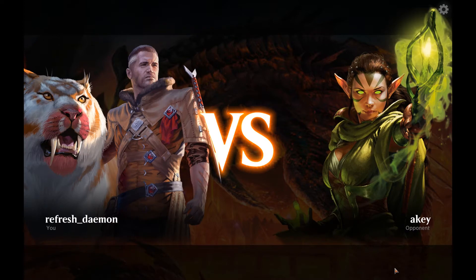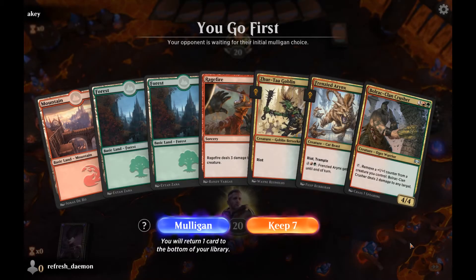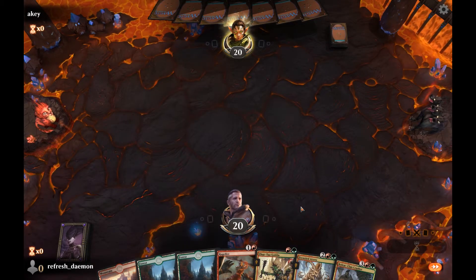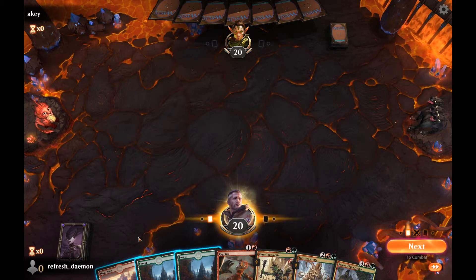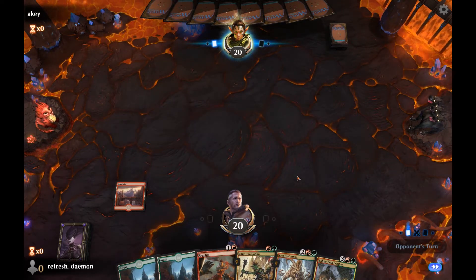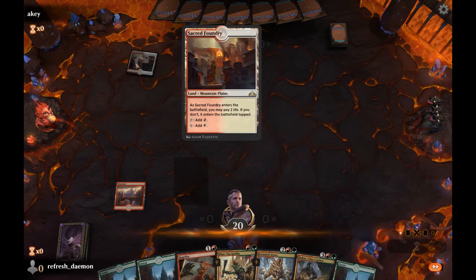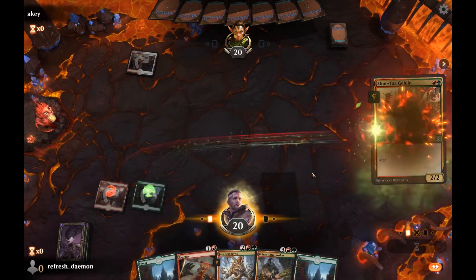Our first opponent is Aki. We got two drops and things to do, so we'll keep this hand. They've got a tapped Sacred Foundry — already have a card probably more valuable than the rest of this deck.